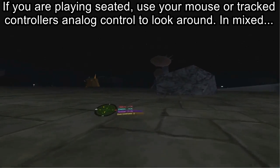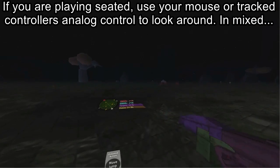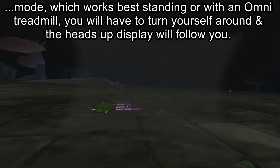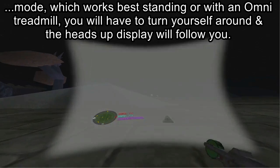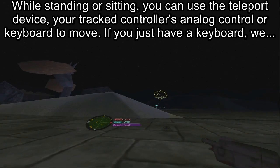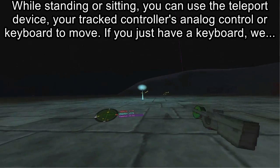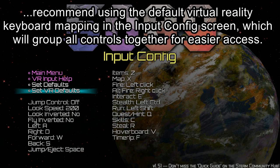If you are playing seated, use your mouse or tracked controller's analog control to look around. In mixed mode, which works best standing or with an omni treadmill, you'll have to turn yourself around and the heads-up display will follow you. While standing or sitting, you can use the teleport device, your tracked controller's analog control, or keyboard to move. If you just have a keyboard, we recommend using the default virtual reality keyboard mapping in the input config screen, which will group all controls together for easier access.